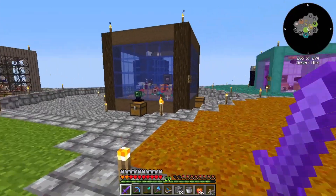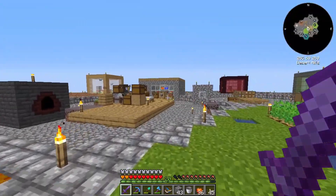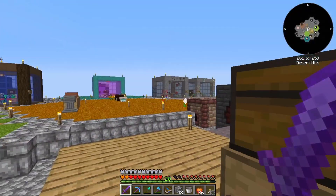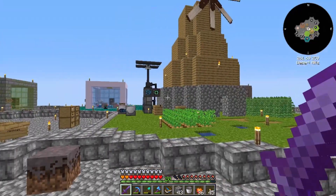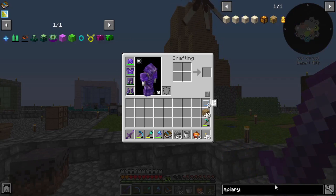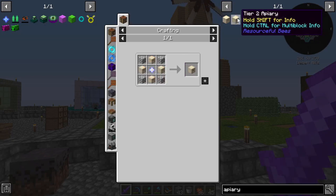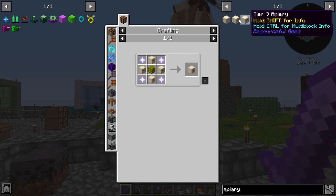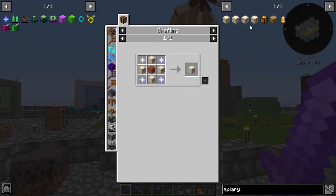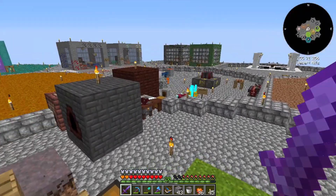We might take some of the bees out just for the sake of better production. But eventually we will turn all of these into actual apiaries with apiary blocks, which is something we can do relatively soon. All it is is four Tier 4 beehives with a nether star. And then the higher tiers — after Tier 2, Tier 3s are four nether stars each. So it's going to be expensive, but they will make our bee production a lot faster.